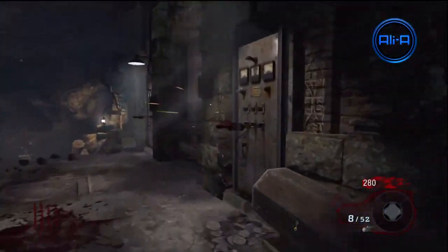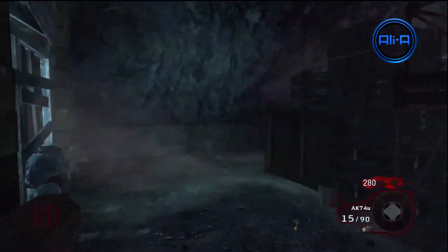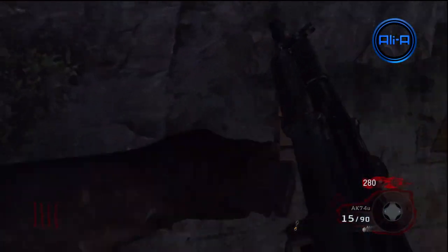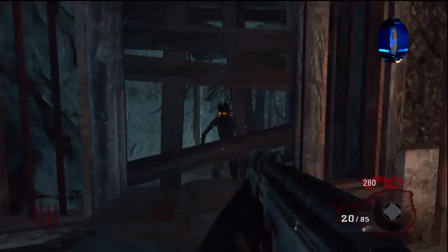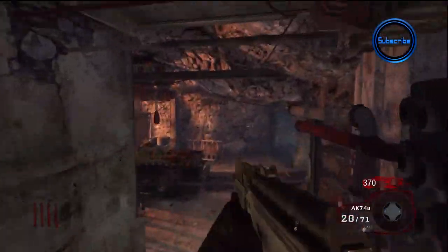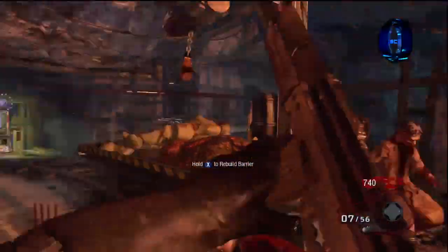We're coming to an end here — we've almost got to the power room and we're just entering now. So this is how to get there from the left hand side. Hopefully you now know how to get there from both the right and left hand side. You can pick and choose as to where the mystery box is, how many points you have, where you want to go, and which guns you prefer on either side of the map. There's the PM-63 on the right hand side, and the MPL and AK on the left hand side.